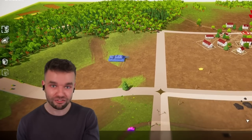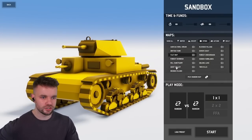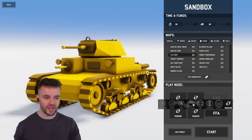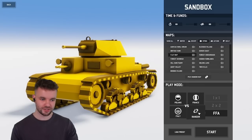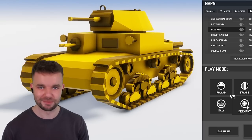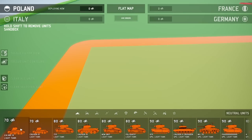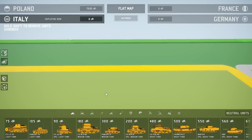All the tanks from every single team in a giant death battle. To make sure it's fair, we're going to use the flat map and do a free-for-all. We haven't seen any of the Polish, French, or Italian vehicles, so let's do that and put a placeholder in. We're going to have the less important nations battle first. So for the Polish team — god, there's a lot of them actually. This is so many tanks — this is ridiculous. Let's see how many the Italians have.